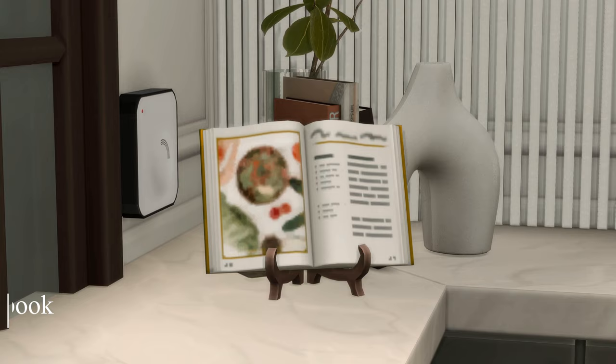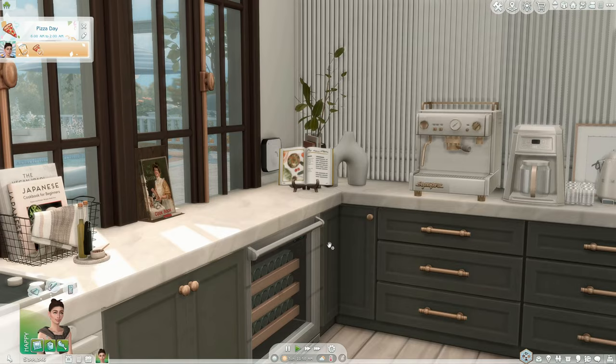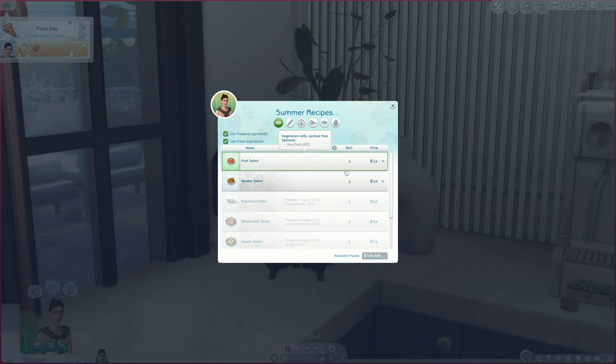The second cookbook I wanted to show you is by Brazen Lotus — pretty much the same idea, different recipes you can download and incorporate into the game. The recipes differ from Somic and Severinka's, which is why I have both and alternate depending on what I want to make. This cookbook also adds different categories, and some are season-based — summer recipes, winter recipes, autumn recipes. It's such a nice realistic detail, like imagining yourself in the kitchen thinking 'it's summertime, let me see what summer recipes I can make.'